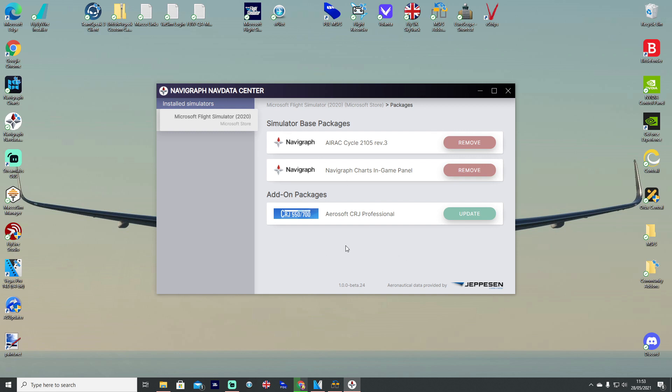Now finally we can update the Aerosoft CRJ nav data packages within this nav data center. The manual process which I talked about in a video a week or so ago showed you how to do it manually, but now they've finally added an automatic update function. We can just go ahead and click update there, let it do its thing, and once it's updated it will give us the green light.